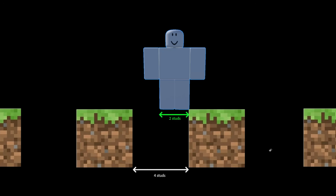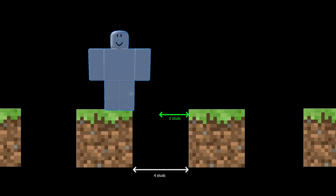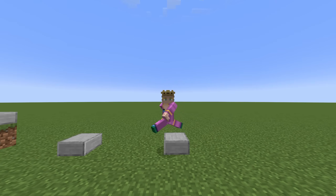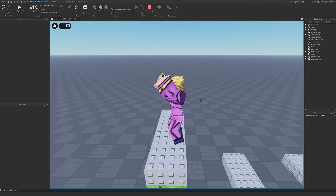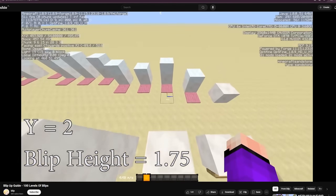So when you move sideways, you can't fall through the first two studs. Then you will start falling, but Roblox's step-up mechanics will always save you. The step-ups work exactly the same as they do in Minecraft, with one exception: in Roblox, you can step up even mid-air, which is something you can't do in Minecraft, unless you count blip-ups, but that's a whole different video.